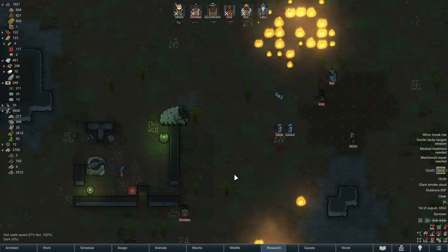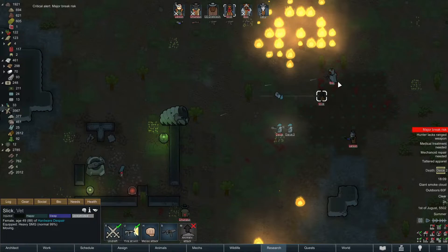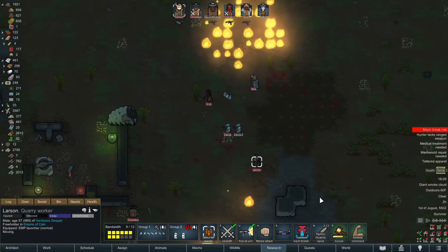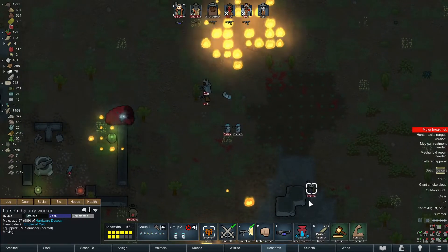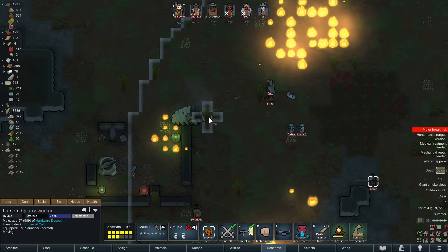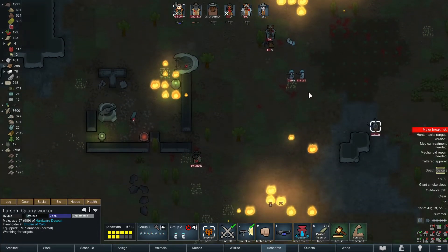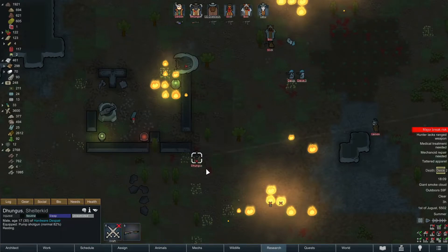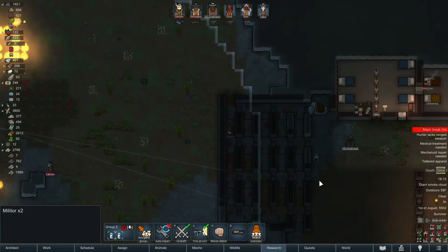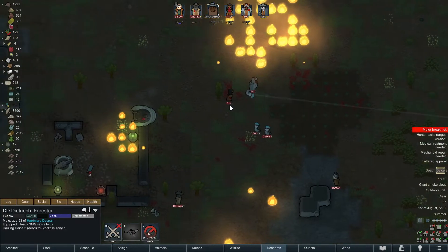These guys are pretty much dead, aren't they? Come on with that EMP! There's no cover out here except maybe this tree. Oh, he's keyed on Larson - I can tell. These centipedes are so... oh thank god. All right Larson, go go go! We'll take that. Oh, Dietrich - I forgot all about you buddy, well good job! You held up the fort there - grab that little guy please.